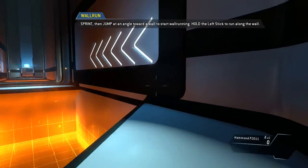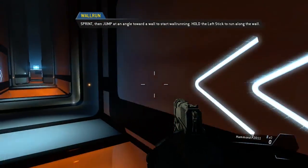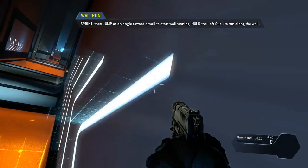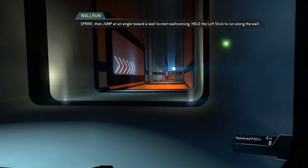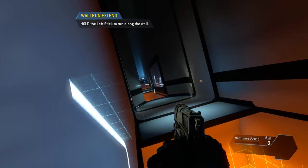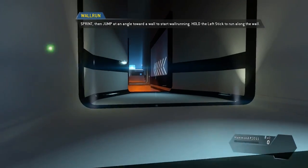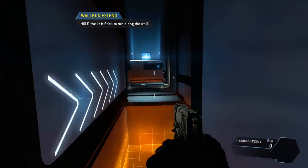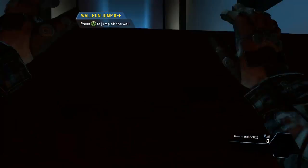Run toward the wall at a diagonal angle and jump once to start wall running. Wall runs can be chained together to travel farther. Try jumping from one wall run directly into another.